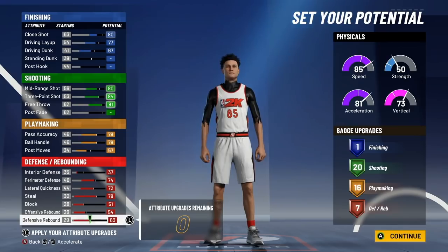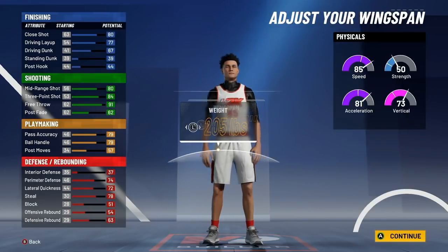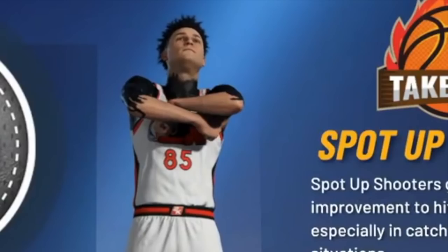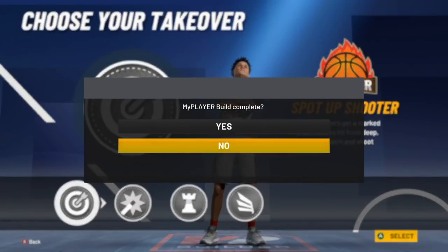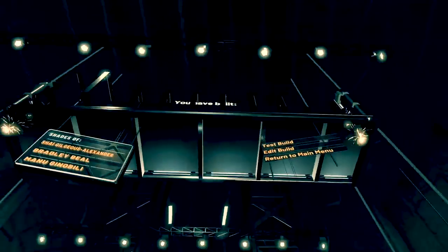For defense: 37 interior defense, 74 perimeter defense, 72 lateral quickness, 78 steal, 51 block, 54 offensive rebound, and 63 defensive rebound. For height go with 6'5", keep weight at default, and set the wingspan to 81.5. We're going sharpshooter takeover for every build in this video since this is a sharpshooting build video.